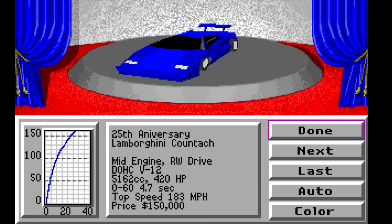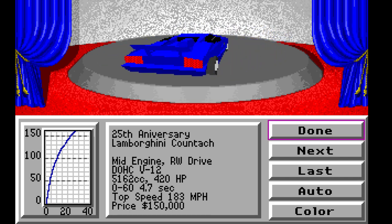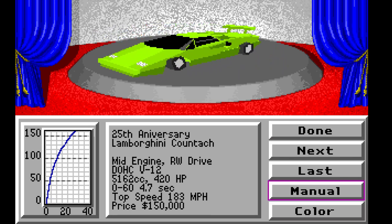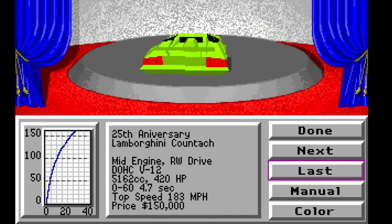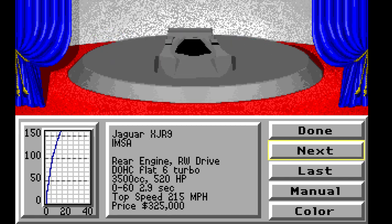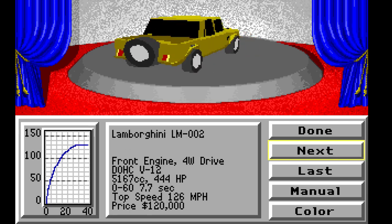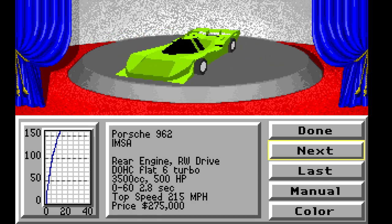Being a game from 1990, we can't expect a modern lineup of cars. But if you've got a Countach, the car lineup is already perfect. You can change the color and use manual gears. There's a Lamborghini, a Ferrari GTO, some racing cars, rally-ish cars, off-road cars, and another sort of Group C / IMSA racing monster. A good variety.